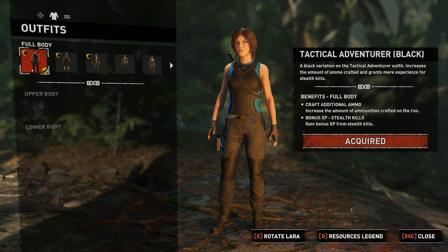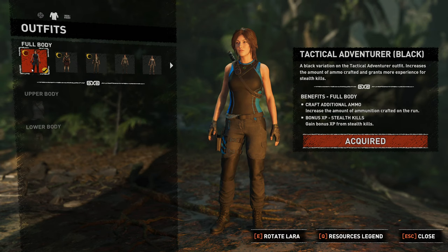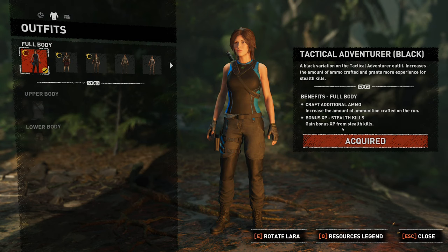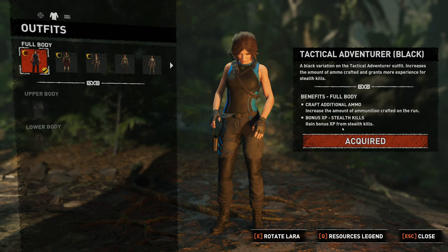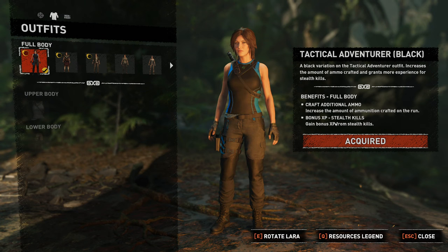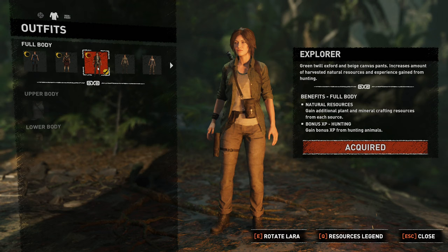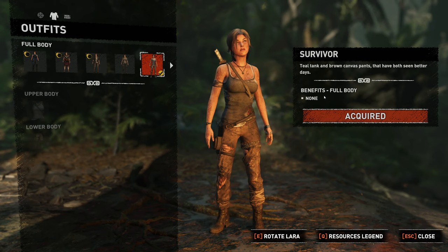A black variation on the tactical adventure outfit increases the amount of ammo crafted and grants more experience for stealth skills. Here's why there's a lot to talk about — it's not just cosmetics. I kind of don't like putting gameplay onto this sort of thing because it means you can't really play around with the visuals — you're just going to do the most efficient clothes. You get a perk for the upper half and one for the lower half: craft additional ammo and bonus XP. If you're really competitive, you're just going to go for XP boosting stuff at the start. The robes of Puka Hook — why has Lara got these robes? It's vaguely sequence-breaking the story. If you want to go back to survivor 2013, you don't get any perks — so it feels bad.